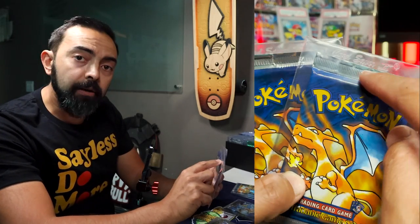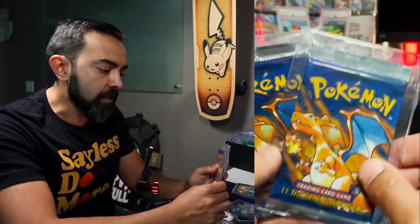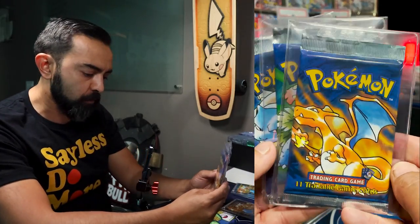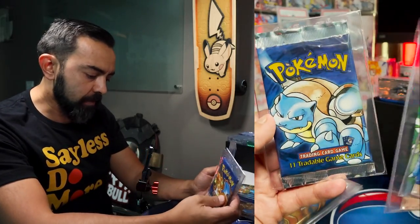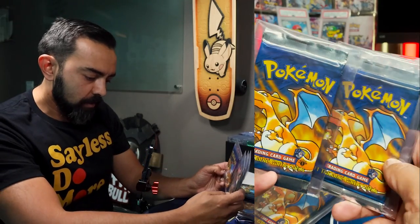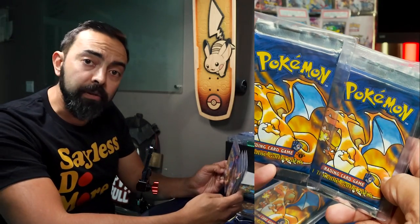The only way to guarantee whether or not you're going to get a Shadowless card is to get the next variation — something that looks very similar, but the only difference is the crimp. If the crimp is a long crimp without the first edition stamp, that guarantees Shadowless cards inside. The short crimp is not guaranteed — it may have Shadowless, but maybe not. The long crimp does have Shadowless, and this is actually more alike to the first edition; the crimps are the same and the stamp is the only thing missing. That's the fourth variation.